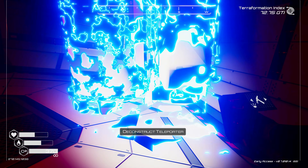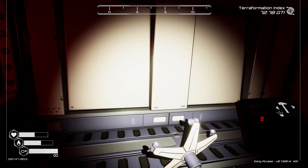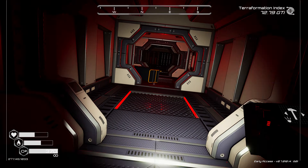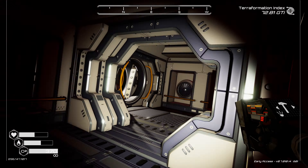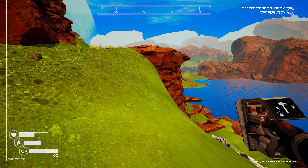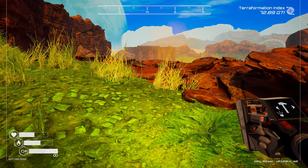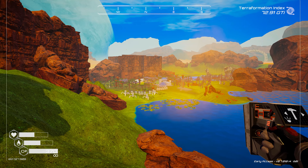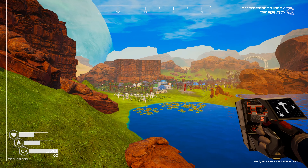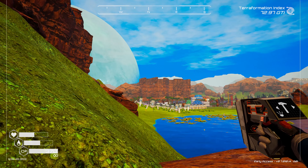We're going to go ahead and make sure to take our teleporter with us and get back over to the base, get unloaded, and figure out what comes next. That terraformation index is just skyrocketing up — we're already at 73 essentially, and it's moving pretty quick. I can't wait to see what else we've got for unlocks. I hadn't been paying that much attention; I didn't expect it to be going this fast.